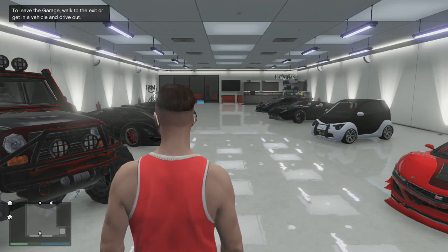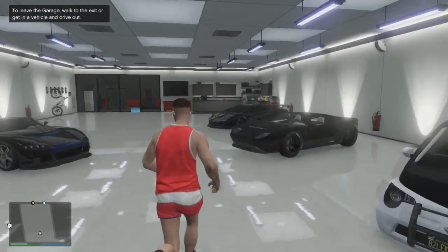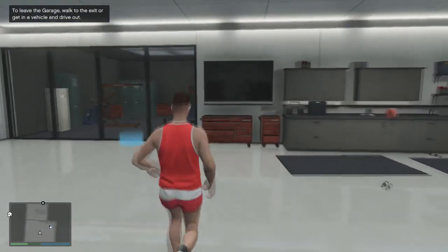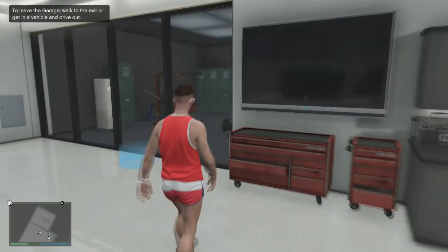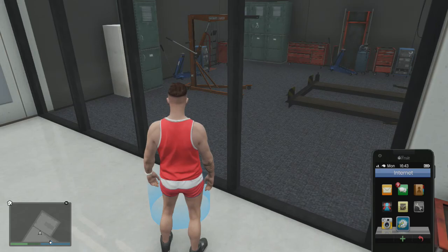We'll get straight to the chase. The car you need — and the easiest car to do it in — is the Zentorno. You should really use that car, but other cars can work too if you break the door off, which makes it even easier.